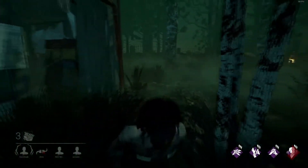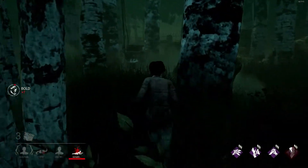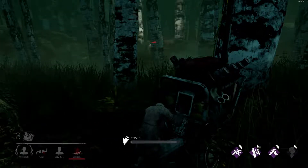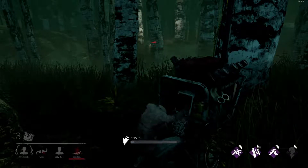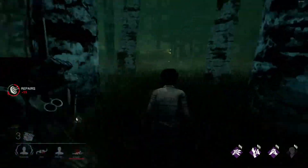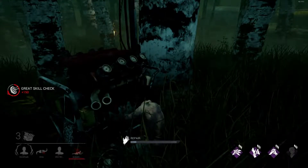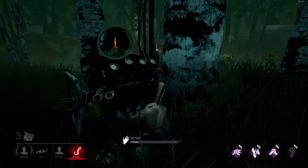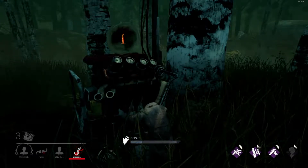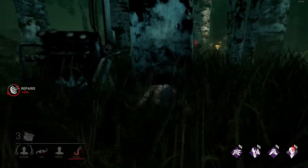He's at Evil Within Three now, which means he can one-hit someone — you saw how that player went from standing to automatically downed. He's not hooking because he wants to use up all his Evil Within and try to get the other players with one-hit shots. I blew up a generator — if you fail a skill check it loses your progress and notifies the killer. He's still Evil Within Three, I'm not going over there.